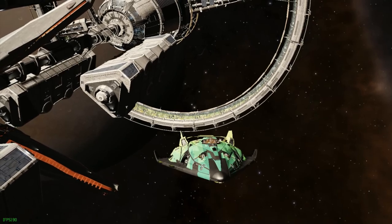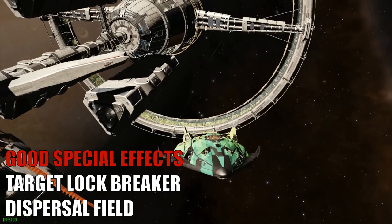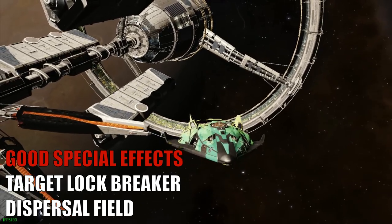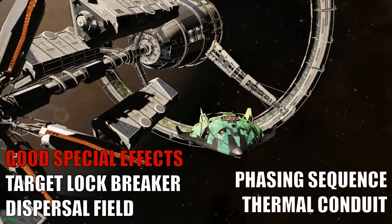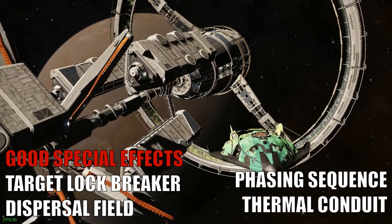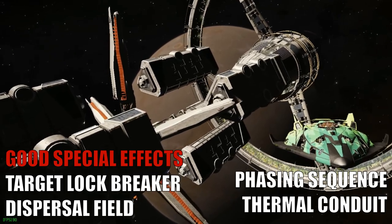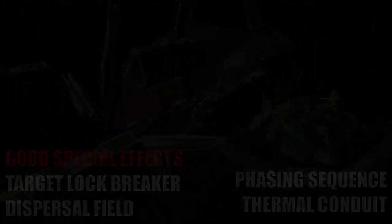They also allow for a number of very useful specials. The target lock breaker effect causes the enemy ship to lose its lock, and the dispersal effect confuses gimbal weapons for some seconds. Both are extremely annoying and commonly used. There is also phasing and thermal conduit, which are gaining popularity among commanders. Phasing causes some damage to seep through the shields — very useful against shield tanks with paper hulls. The thermal conduit gives you a strong damage boost whenever your ship has high heat.